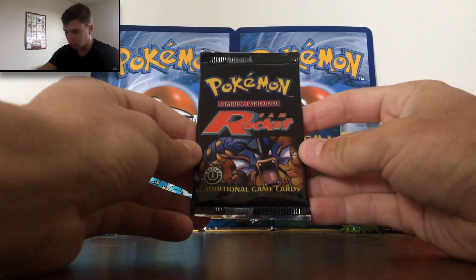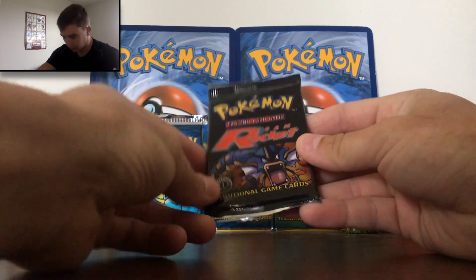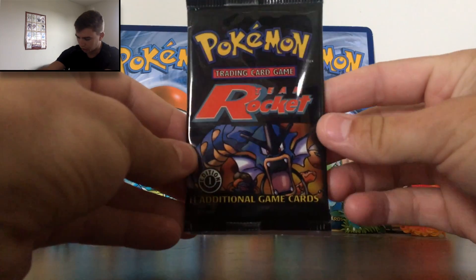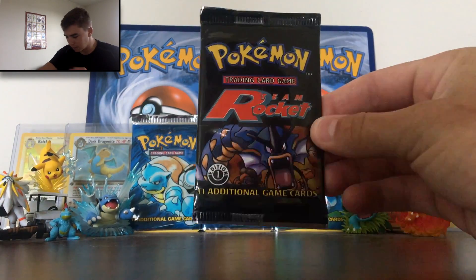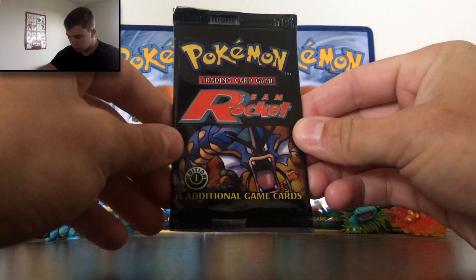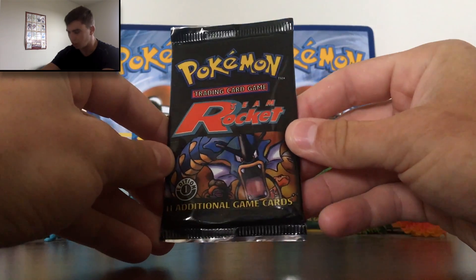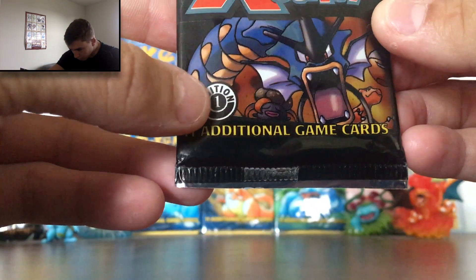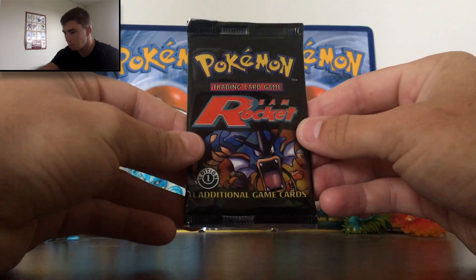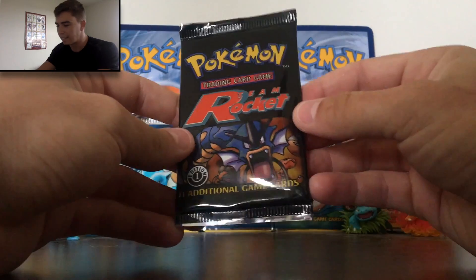All right, everybody, how is it going? Hope you enjoyed a little bit more of a chill intro. I'm going to go a little more chill on Sundays just because it's Sunday mornings when I film these, and you got to be calm on Sundays — it's the day of rest, as so many people say. We've got this Team Rocket beautiful first edition booster pack. Wizards of the Coast, 1999.